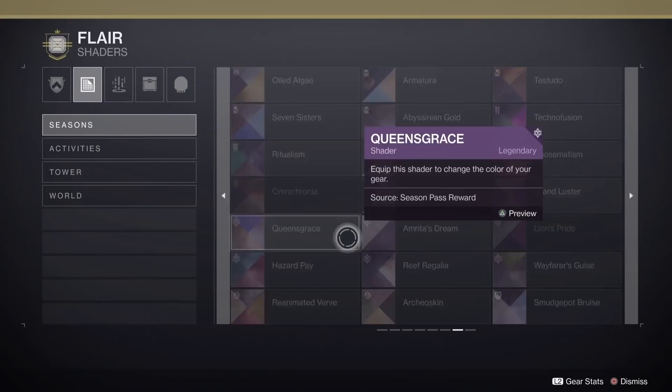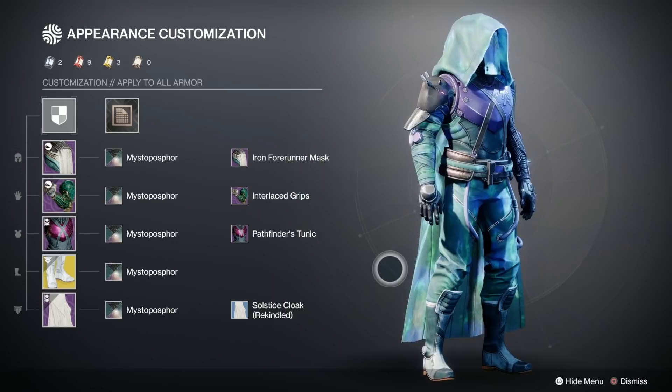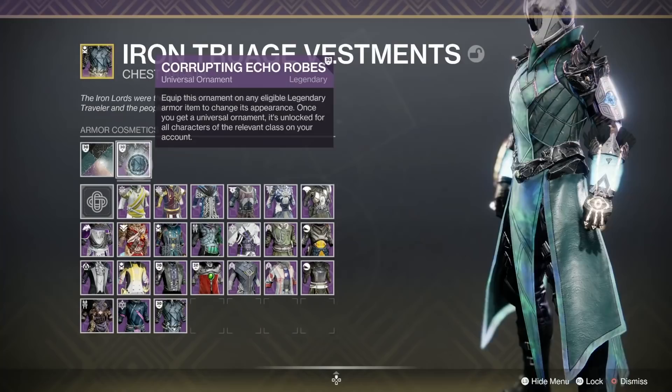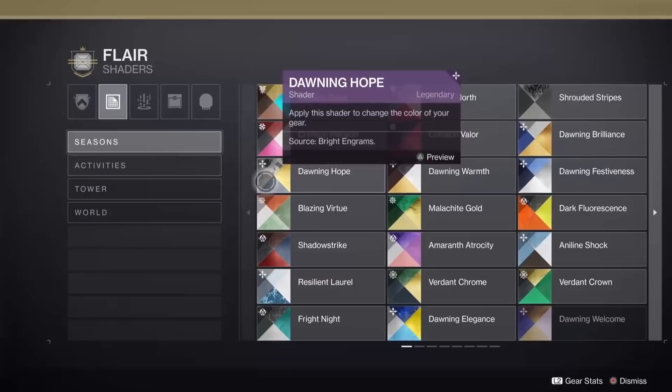Next is the Mistoposphor shader — I might be getting that pronunciation completely wrong. This animates pretty much on a lot of things. You can't see it on dull metallic on the chest, but on the cape there's loads of movement. On the Warlock with the Corrupted Echo Robes, which have quite a mixture of surfaces, it moves really well. Flicking through the pieces, it's excellent — especially if you like green.